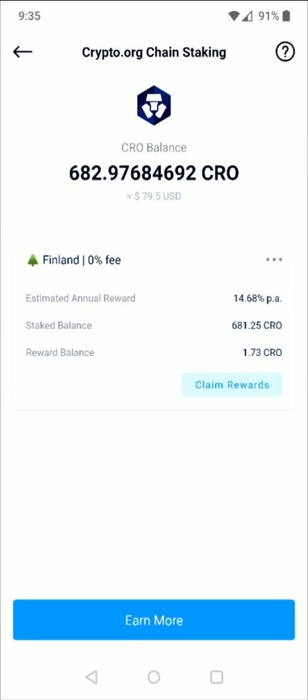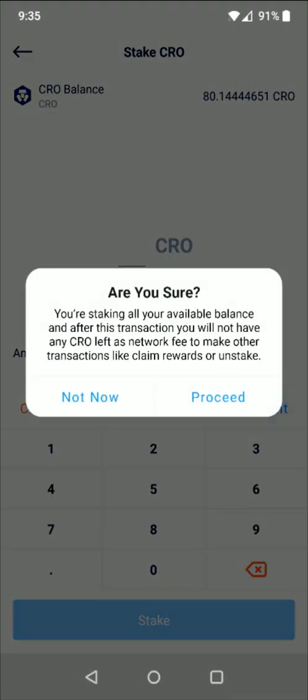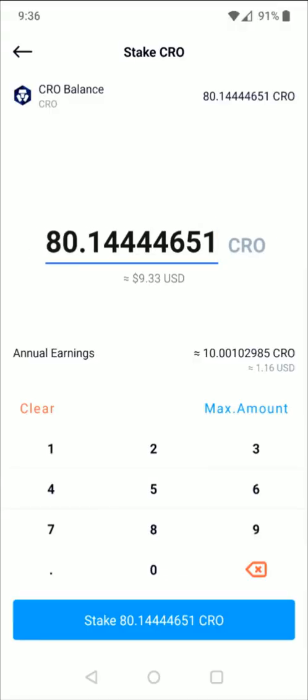So I can click down at the bottom where it says earn more. And then I'm going to enter in the max amount. Then it's just asking if I'm sure that I want to do this — I am, so I click proceed. And then I click stake.